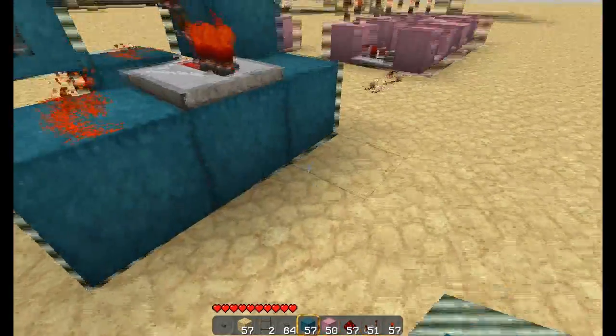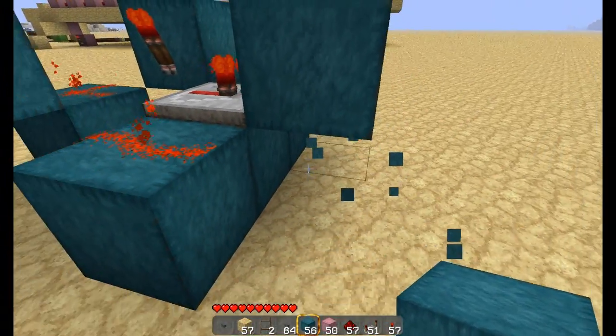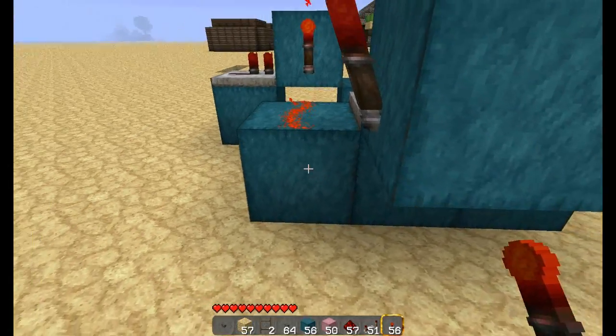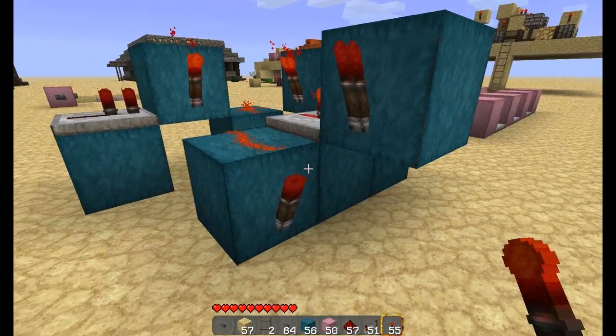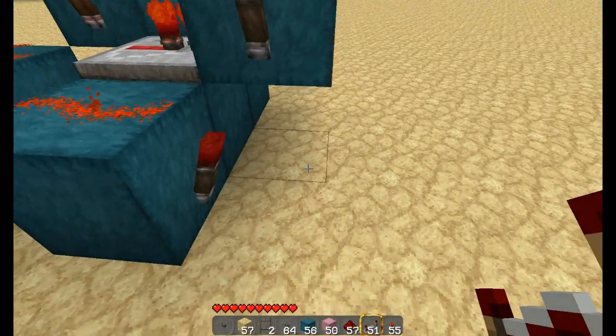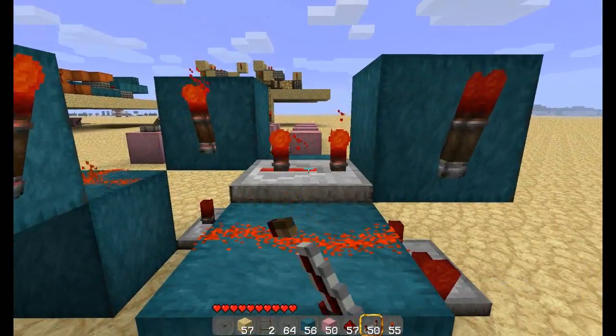After this, you want to put a block in front of the repeater, and a torch in front of that block, and a torch on the side of that block with the redstone on top of it. Then another repeater in front of that. Make sure you have all your repeaters set.